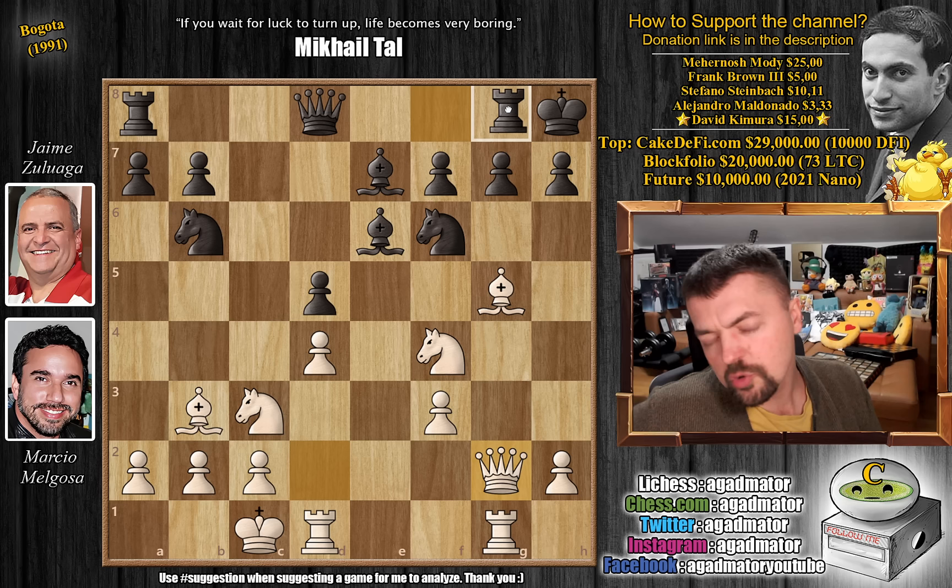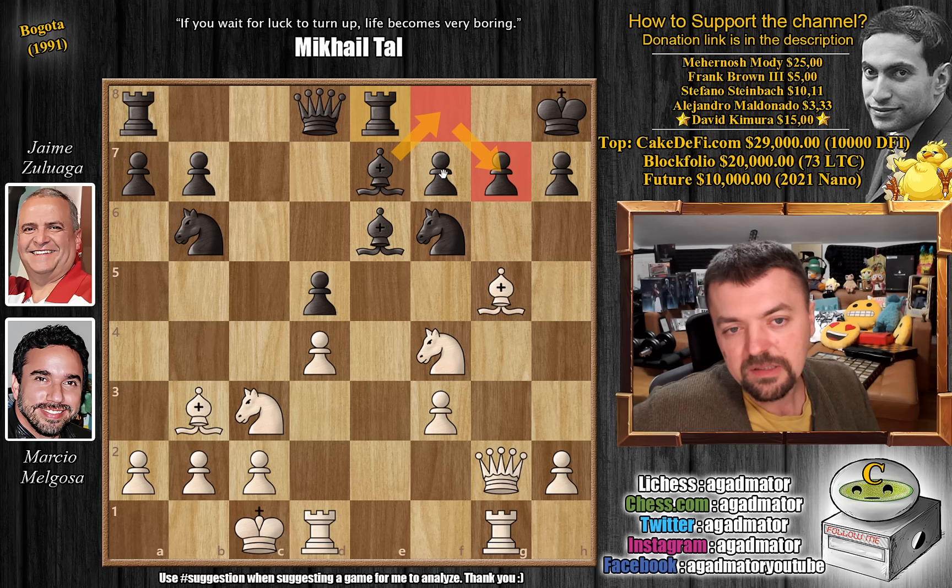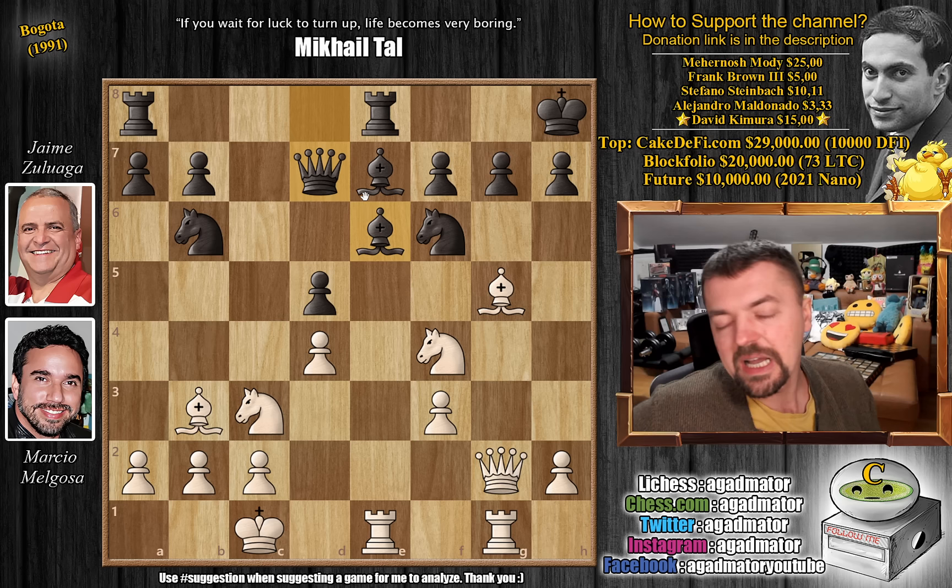Rook to g8 is also possible, but black figures it's better to play rook to e8 and then move the bishop to f8 to defend the g7 pawn. So rook d to e1 — a beautiful silent move by white — and now comes queen to d7, adding another defender to the bishop on e6, but it doesn't work. Feel free to pause the video and try to figure out why this is now completely winning for white.